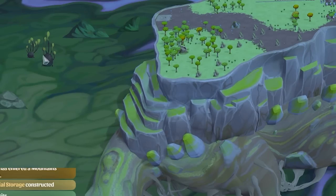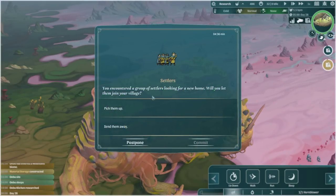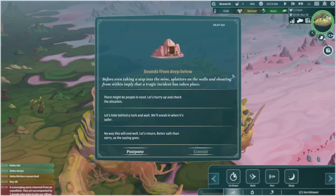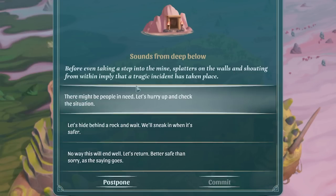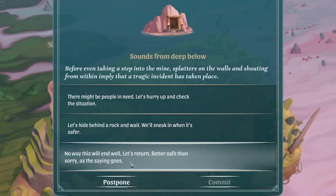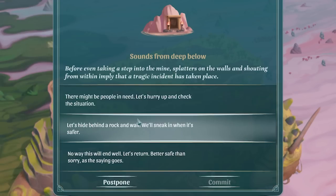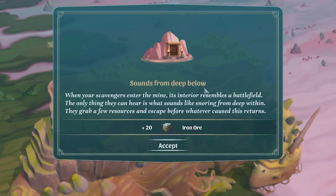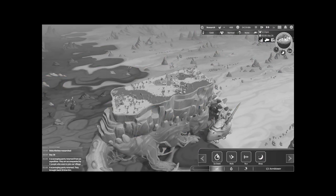Two decisions have come in. Settlers - do we want to pick them up? Yes, pick them up - two hungry people joining, that's fine we've got loads of food. The other one: sounds from deep below, splatters on the walls and shouting from within, implying a tragic incident has taken place. We can leave, hide behind a rock and wait, or rush in. I don't want to lose any people right now - let's do the old sneak and wait tactic. Sounds like there was a massacre so we probably would have got killed with the top option. But we get 20 iron from that - decent. Sorry people we weren't able to rescue.